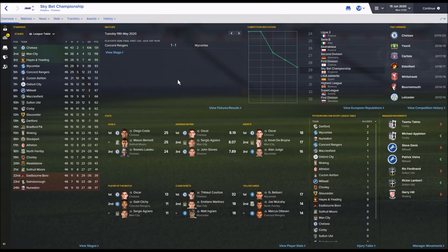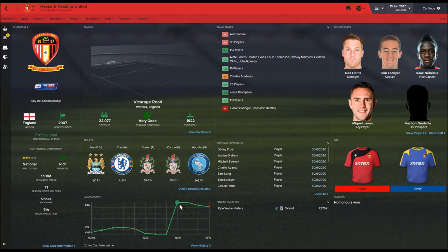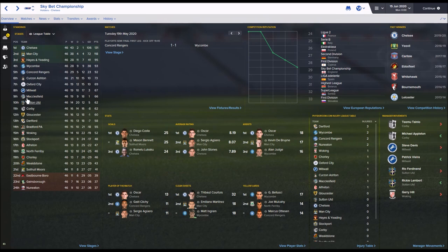Going down to the Championship, predictably Chelsea and Man City are the top two - Chelsea only lost one game all season. Hayes and Yeading are going back up to the top flight after winning the playoffs. Diogo Costa is the top scorer in the Championship, with Mason Bennett joint top scorer playing for Solihull Moors, who were almost relegated. Lukaku's back at Chelsea as third top scorer. Courtois had an incredible 32 clean sheets, and Mourinho is in charge of Chelsea while Brendan Rodgers replaced Pellegrini at Man City.